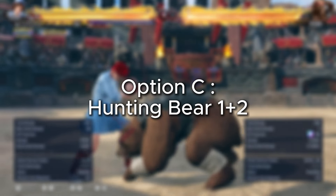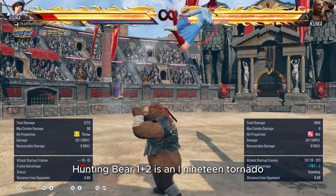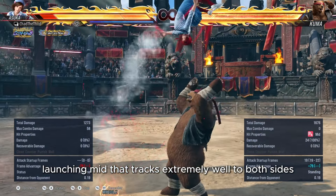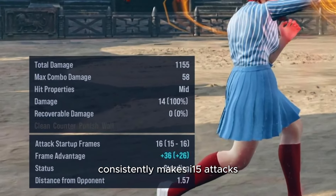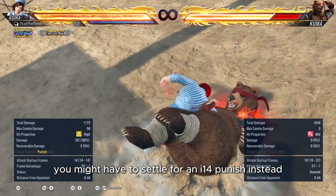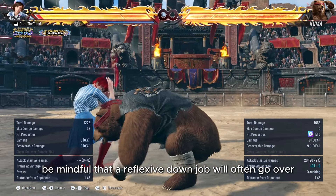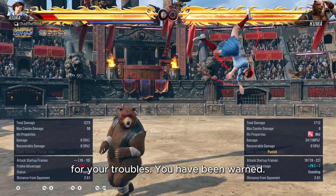Option C: Hunting Bear 1+2. Hunting Bear 1+2 is an i-19 tornado-launching mid that tracks extremely well to both sides. It's minus 15 on block, but the pushback on the move consistently makes i-15 attacks reach in 16 frames instead. This means that depending on the character, you might have to settle for an i-14 punch instead. This move can also be beaten by any mid 15 frames or faster. However, be mindful that a reflexive down jab will often go over Hunting Bear 2 and instead get you launched.